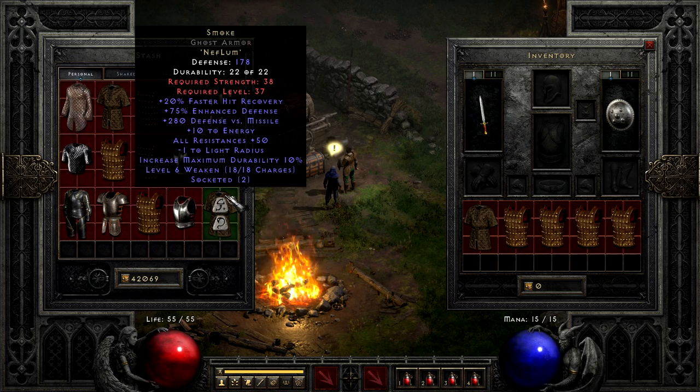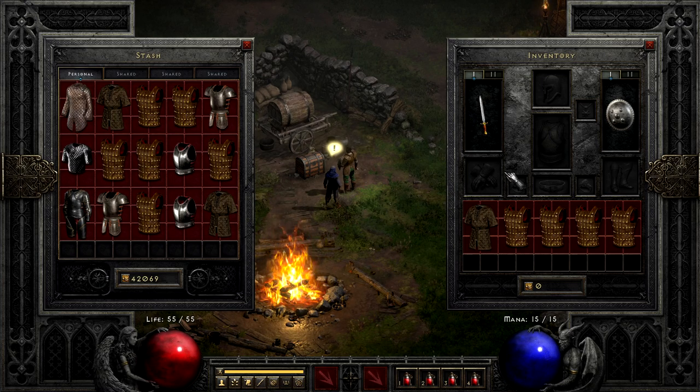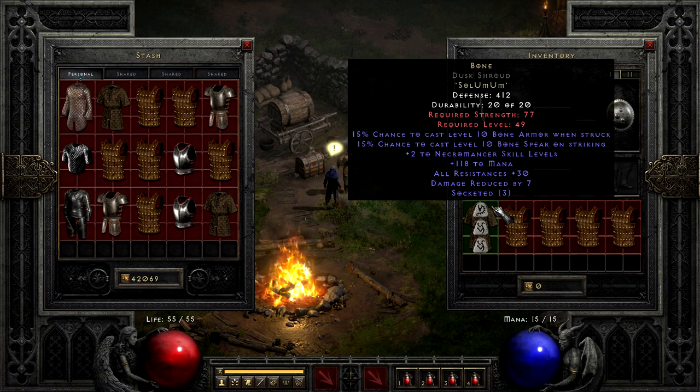This brings us into the homestretch, with one runeword I often put up here because it's exceptionally misunderstood, and that is Bone. A bit pricier, costing Sol, Um, and Um — yes, that's two Ums — it's still farmable in Nightmare, but has a lot of features people often ignore. On the surface, it just looks like some nice plus skills, a good chunk of mana, and an okay amount of resists. What really makes it stand out are its chance-to-cast features, most notably the 15% chance to cast level 10 Bone Armor when struck. With proper planning, this can make the Necromancer nearly physical immune, since chance-to-cast skills still get synergies — meaning with max Bone Prison and Bone Wall, you get tons of physical damage absorb, and due to the high cast chance, this will refresh quite frequently. While Enigma generally wins out, there are a few sub-builds of the Bone Necromancer that can make this armor approach an abusive level.